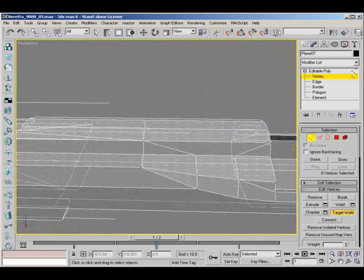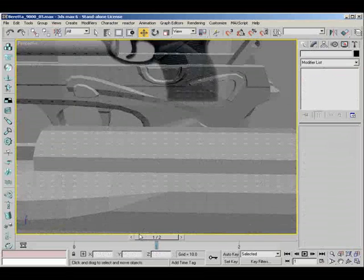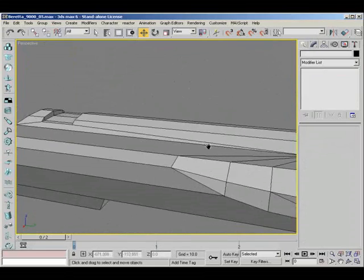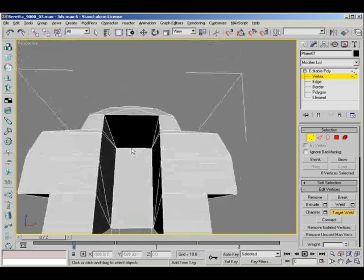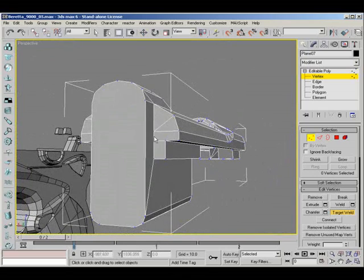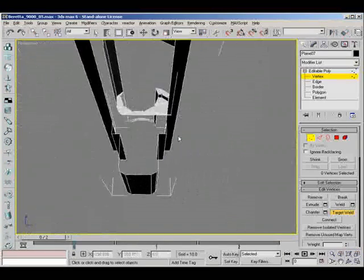I could just weld it back there - it looks messy but it shouldn't be when smooth groups are on and stuff like that. You'll see later on. I'm just going to take off edge faces and it looks totally flat, that just looks normal really. But then you come back to this and there are lines all over the place. I forgot this part here - weld that on. Then this section's about done. Basically just scout around your model and notice things - you can save some polygons that way.